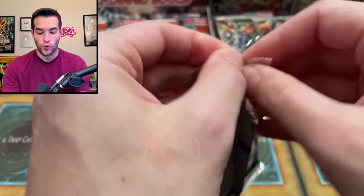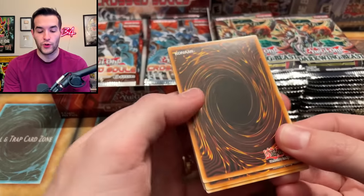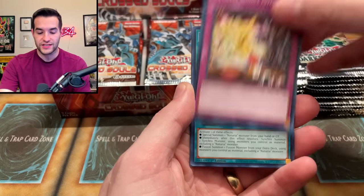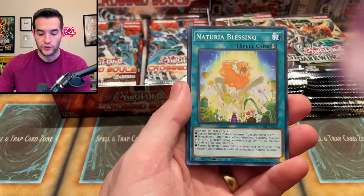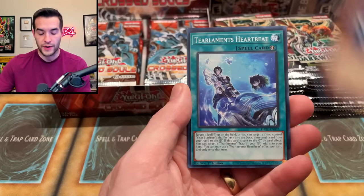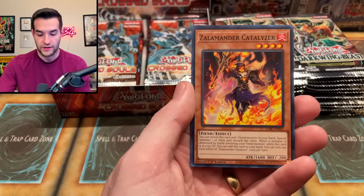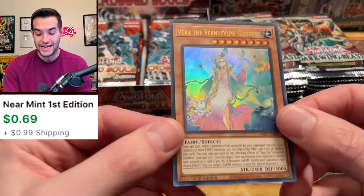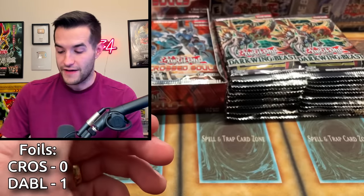Darkwing Blast — let's see if we can pull something. We know there's big ultra and big super in the set, so that's why I'm opening more of this. To the elements heartbeat, we got the Catalyzer Hot Rod, and we pulled an ultra rare right off the bat — that is onto our foil counter. Very nice.